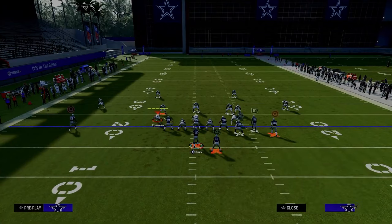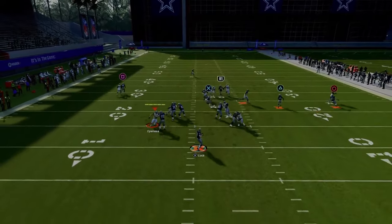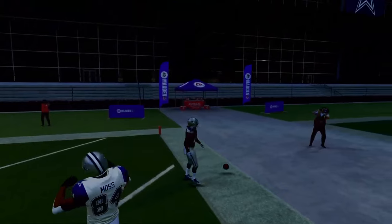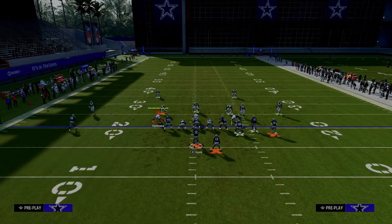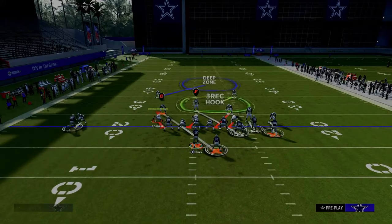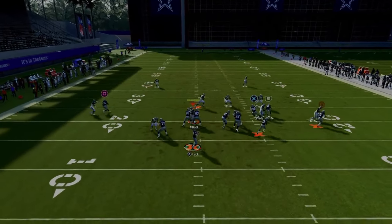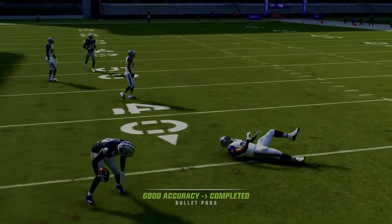You also have your running back route. Against man coverage, it's one of the best plays in the game because they have to have safety help on both sides. The running back is going to absolutely destroy man-to-man coverage. Just pass it up and to the outside and you'll consistently beat man coverage. Against two-man under, your main read is the slot receiver as well as the tight end on that crossing route — super effective against man coverage.